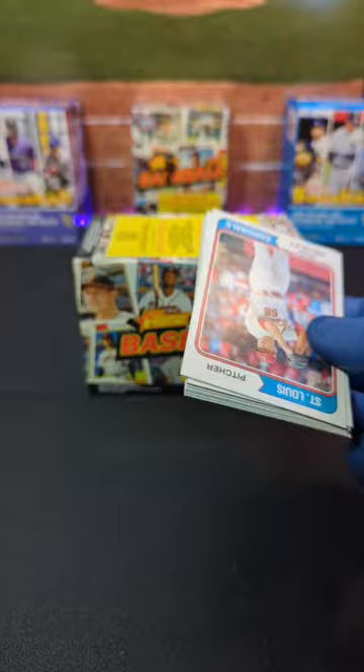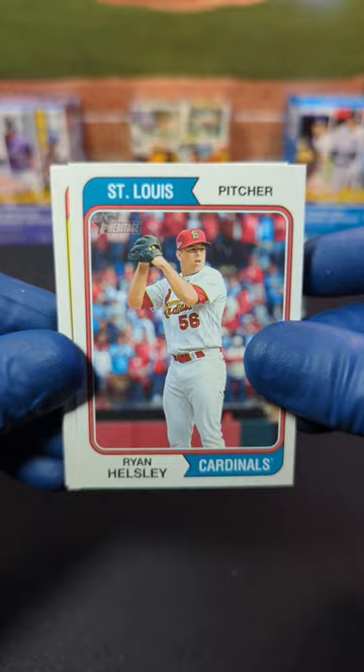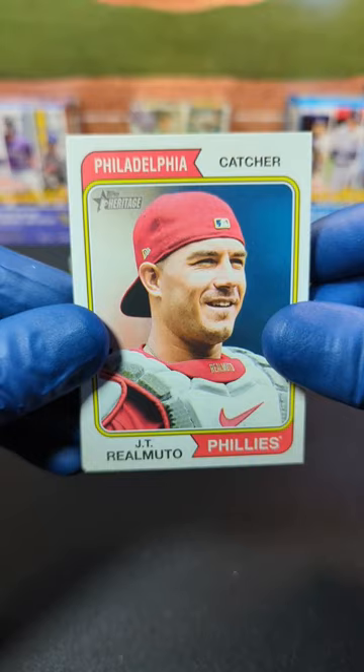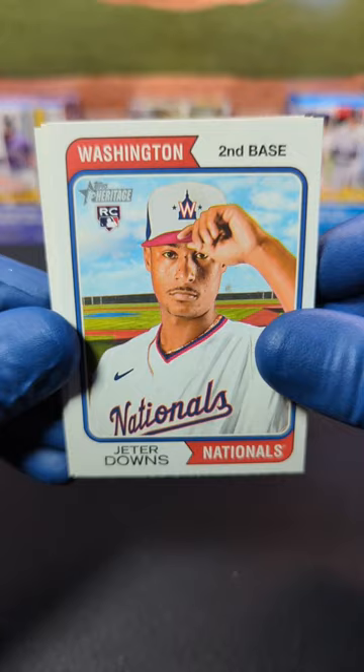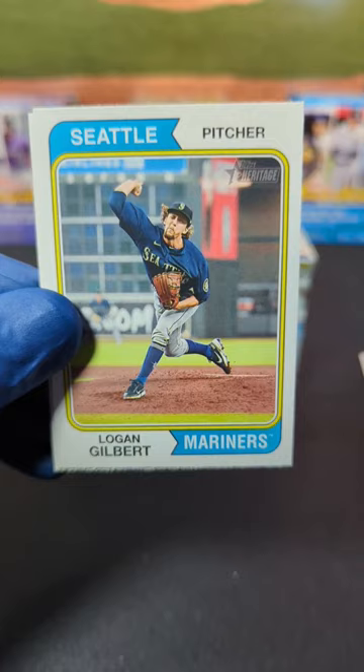We started off with Ryan Helsley — nice, for the St. Louis Cardinals. We got Tim Anderson, JT Realmuto, Colton Wong for the Mariners — nice, take that one. We got Mark Kana for the Mets, and Jeter Downs — rookie card. We got Ian Happ, Logan Gilbert — nice, I like that one, more Seattle Mariners action. And we got David Hensley to end it off with — rookie.